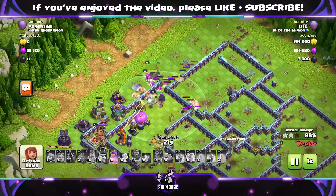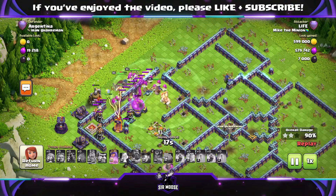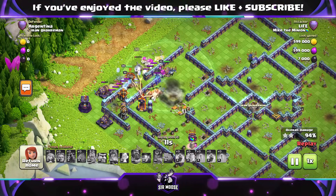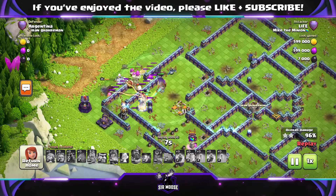So can we get three stars? There is quite a nasty section of the base over there. The King's there waiting, exclamation marks above his head. Multi Inferno as well. But the giants don't care — they're there to get a job done, and they're good at it.